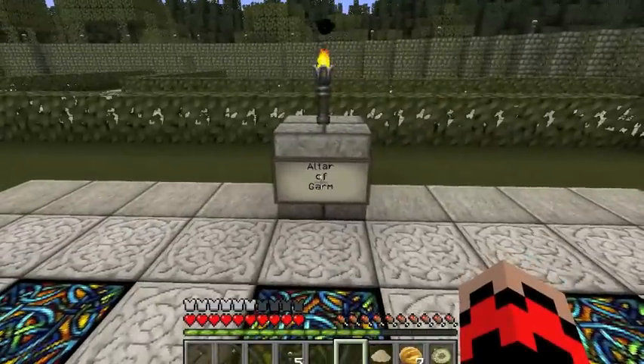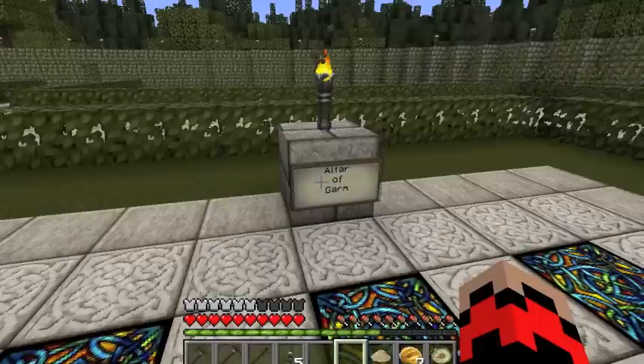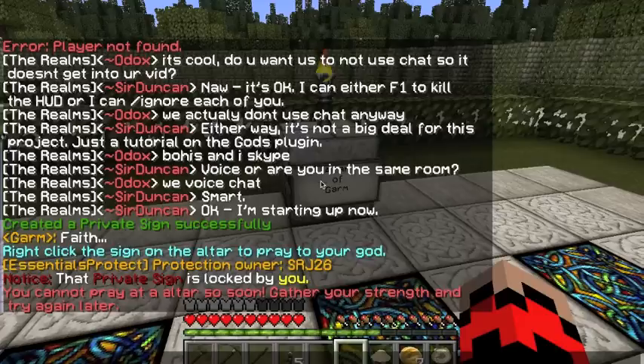If you click on an altar you become a follower of the god. And if you have three followers of a god you can get a priest. Let me just show you some of the commands.